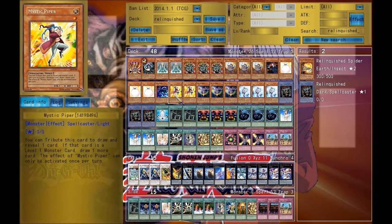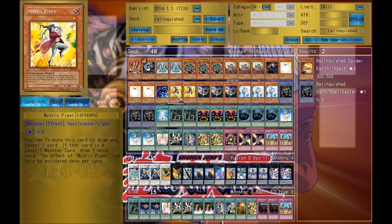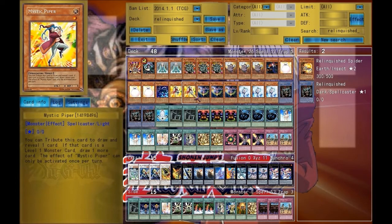You may be wondering why I don't run three Kinka-byo. If I have one in my hand and I draw another, it just sits there — I don't need that extra card. So I only run two. This is one of the cards you can switch out. In fact, I might update this deck where I take Barrel Fader out for Mystic Piper.